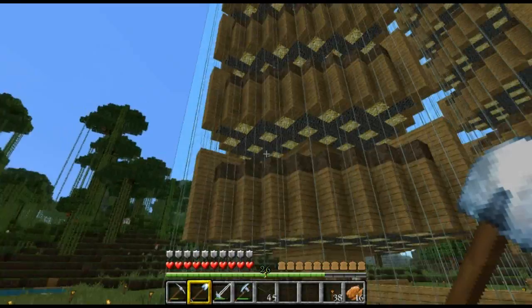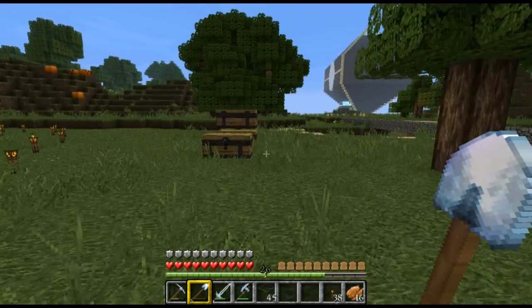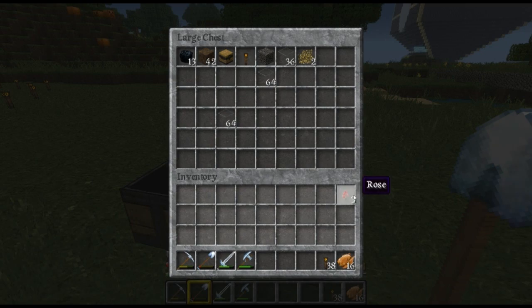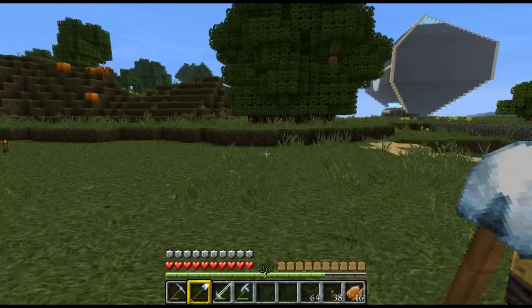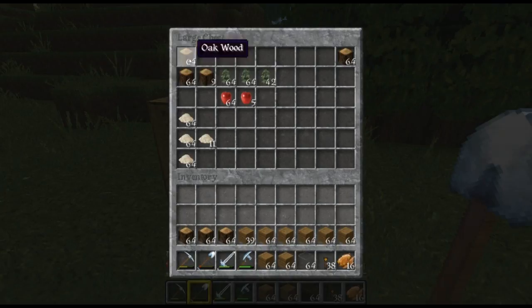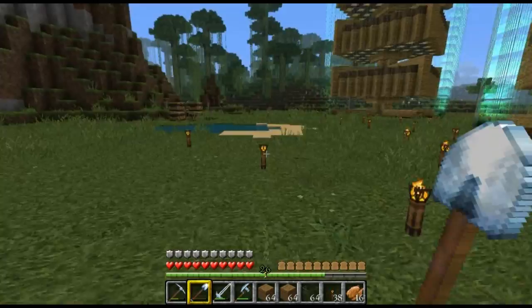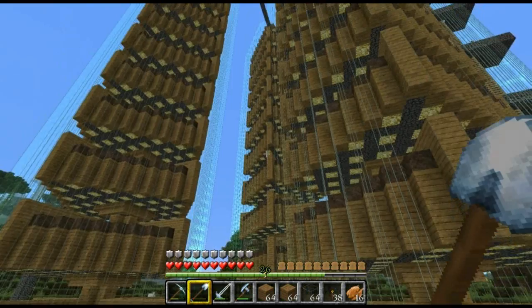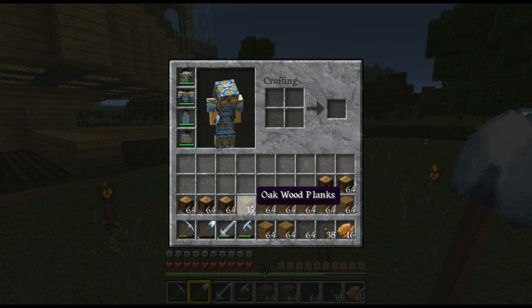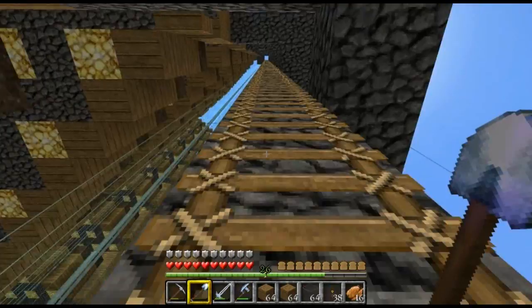We're going to put a wood cap on the top — that's what we're working on right now. I need some more wood. This is how I've been getting the wood — just using bone meal to grow it for all the towers. I've got spare glass just in case I stuff up, and wood planks because I want to put a wood plank top on it. Let's start with this tower first.